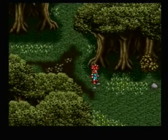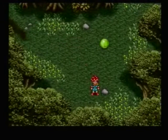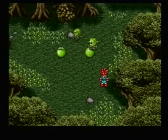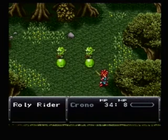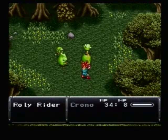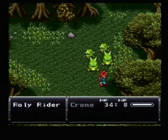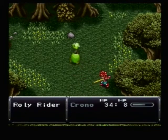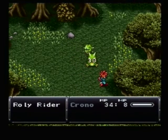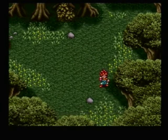So let's go fight, shall we? Oh no, two Rollies and two Green Imps. But these are not the same enemies — these are Rollie Riders. I'll show these, and then next time they'll be cut out, of course. There's really not much going on here. We're just going through Guardia Forest here in the past and trying to figure out where Marle went to. Wow, that was really simple: 10 experience points, 4 tech points, 80 gold. Not bad.